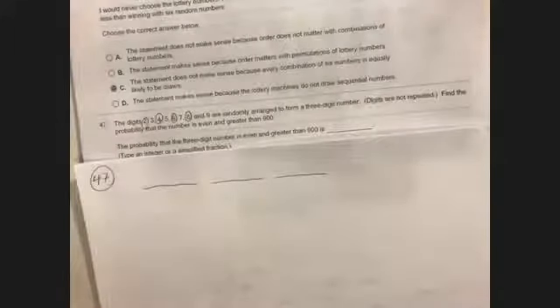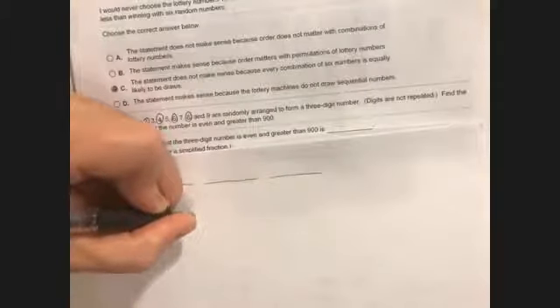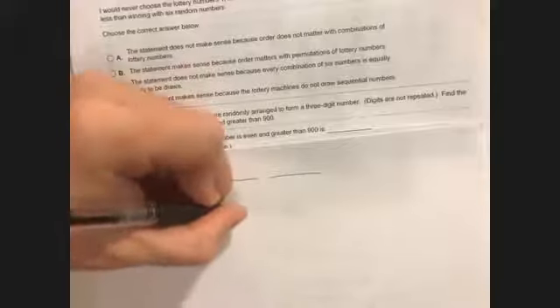I started number 47 as well, so we'll go ahead and finish it. We're going to make a three-digit number using only the digits 2, 3, 4, 5, 6, 7, 8, 9 — we can't repeat digits. We need to find the probability that the number we create is even and greater than 900. Step one is to find all possible three-digit numbers from these digits.